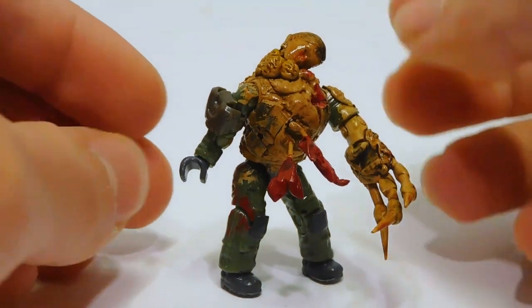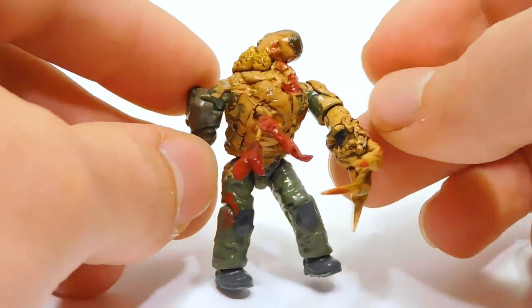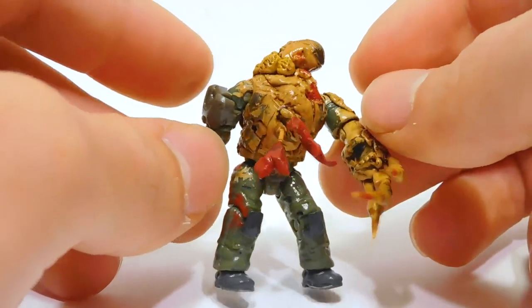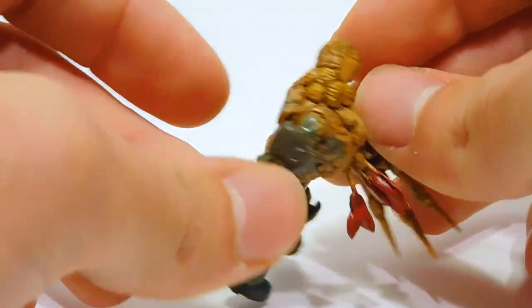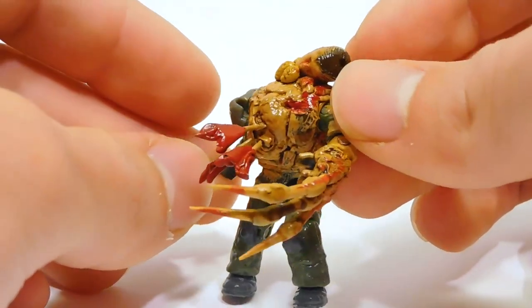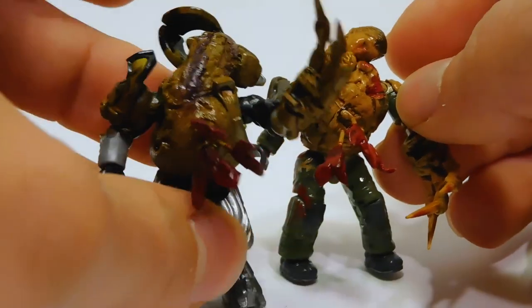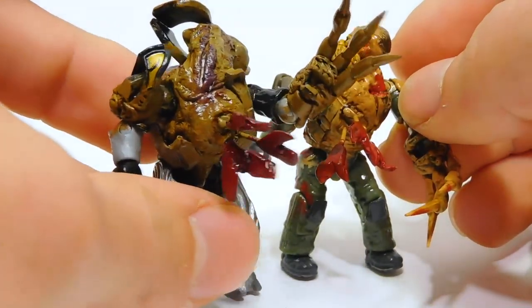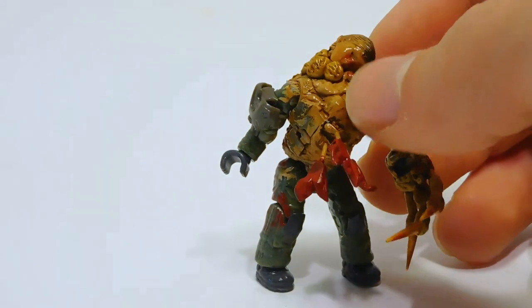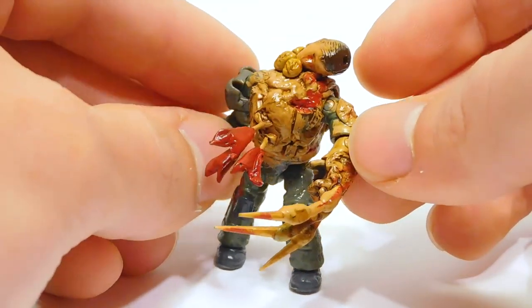The elite was not the only figure here. We have a marine who, unfortunately, also did not survive the flood invasion. Looks like she was in the wrong place at the wrong time. And this is just as gross, although I think the finish on the elite is a little bit more disgusting looking than this one. This finish looks a little bit more like Mega's flood color.